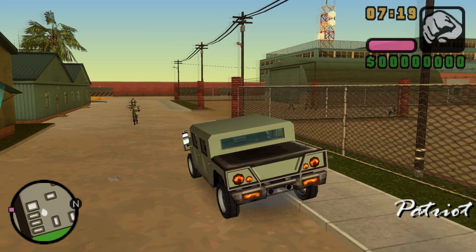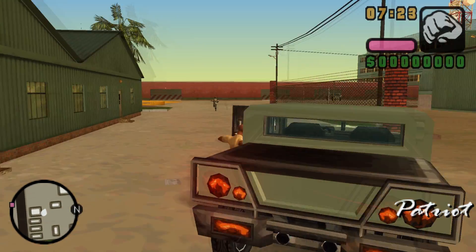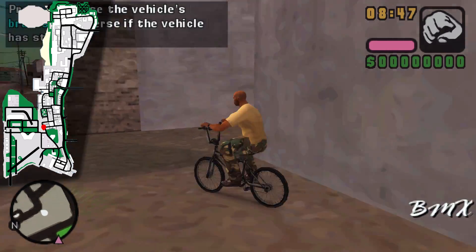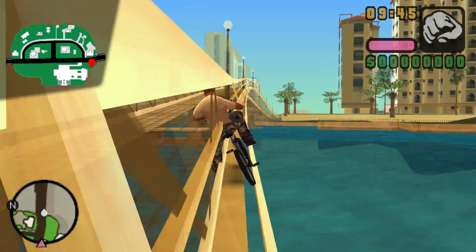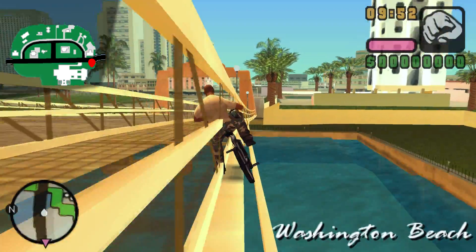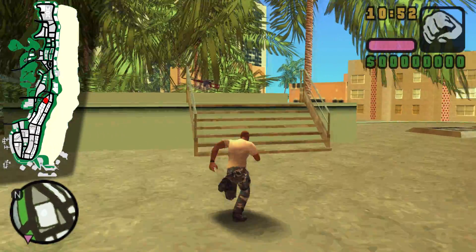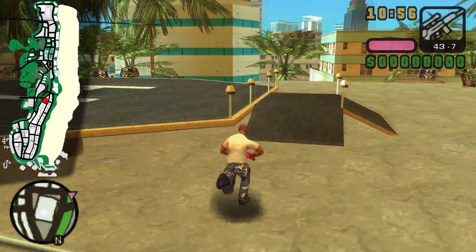Any weapon will do the job and my recommendations are the M4 and the sniper. An M4 could easily be gotten from your friends at the military base. For a sniper you need to head to a specific location, steal the BMX, travel to Diaz's mansion, hug the wall and travel across the bridge. Once you've arrived, climb the roof where you can find a sniper and a helicopter.